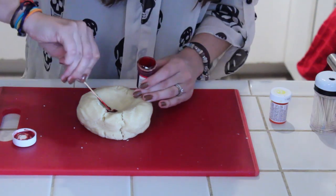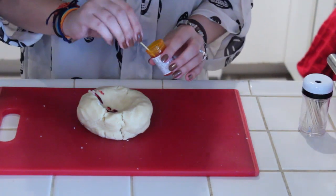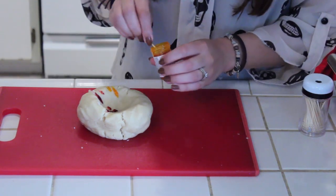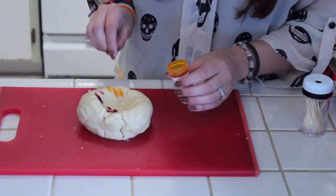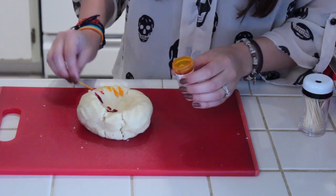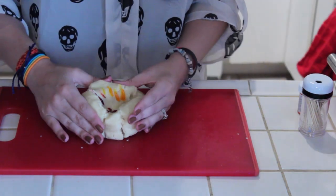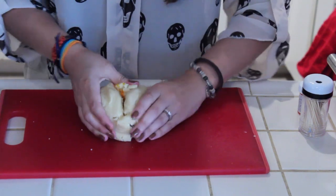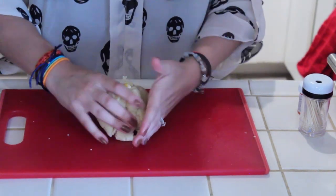Put it in the middle like so. Then grab some yellow gel dye — I'm going to put more yellow than red so it can be a little bit on the yellow side. Once you're done with that, just go ahead, fold it in on each other and knead it together until all the color is even throughout the dough.